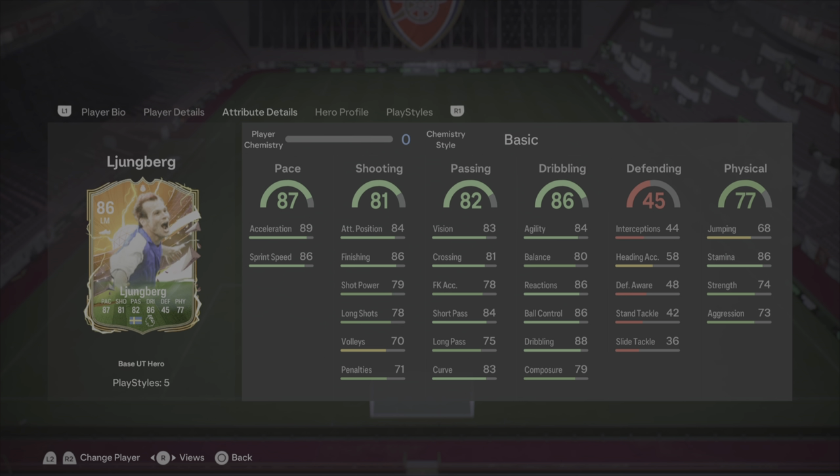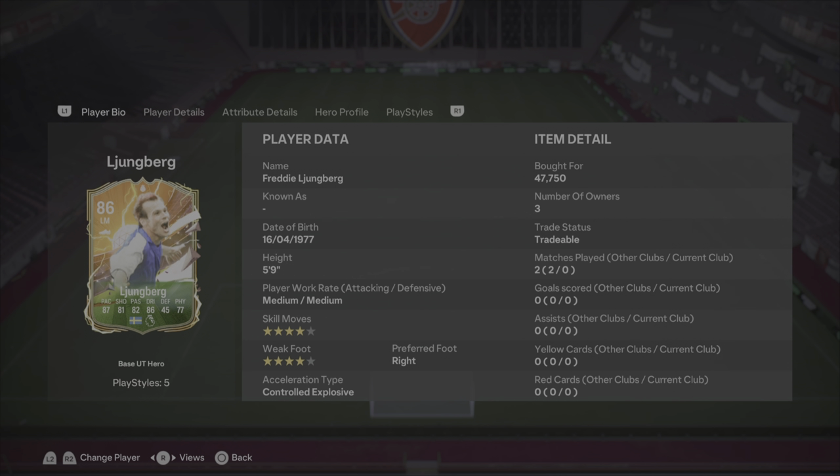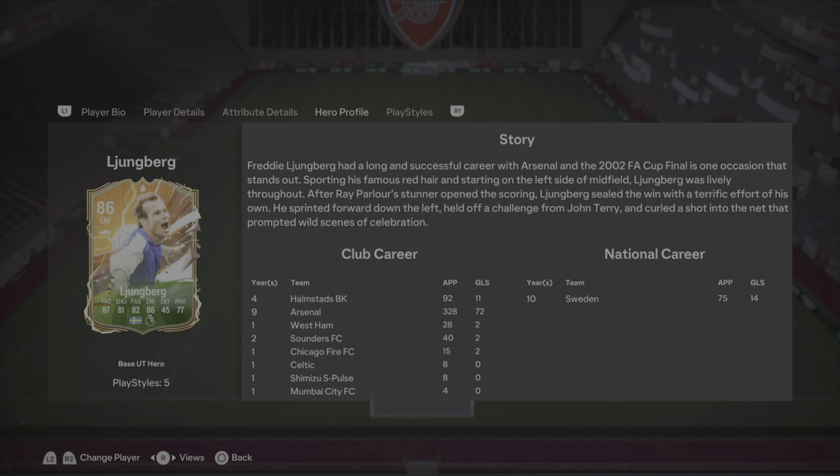His stats kind of look like a bit of a lie compared to when you actually use him. His dribbling feels much better than the stats suggest, and he feels much faster than the stats suggest. I don't think it's because of his height — he's five-nine, so he's not the biggest — but he's got some really good, well-rounded stats.